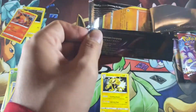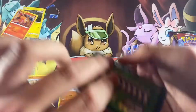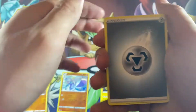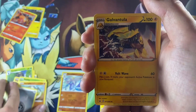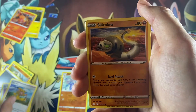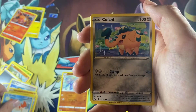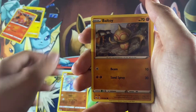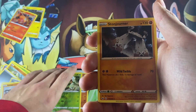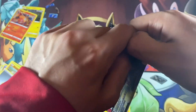Come on, open, let's go! Steel type energy, Graventula, Air Balloon, Pokekid, Silly Cobra, Yamper, Krabby, Cufant, Battle Toy, reverse holo Grookey, and a non-holo Stone Joint Warners. Jormungandr — I don't know, it's a random name.